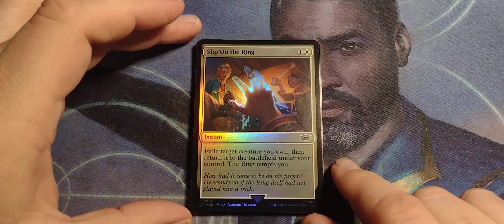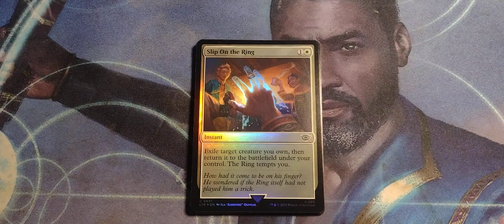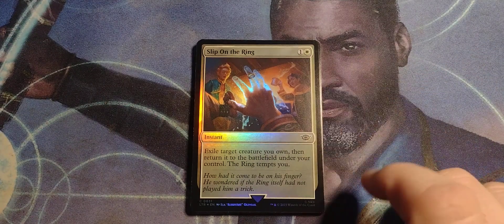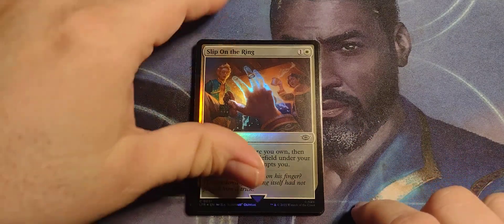Slip on the Ring — so just, you know, just slip it on. Nothing's going to happen. One and a white instant: exile target creature you own, then return it to the battlefield under your control. The ring tempts you.